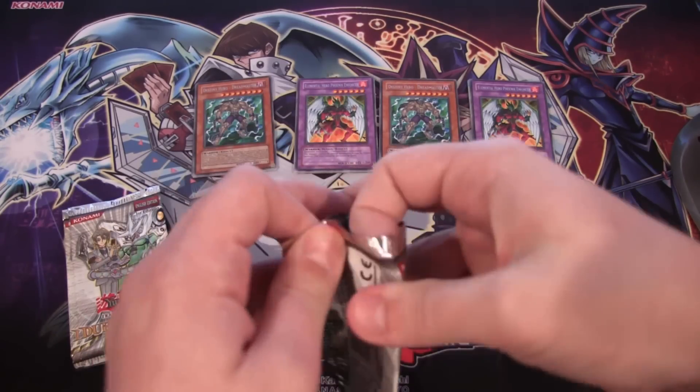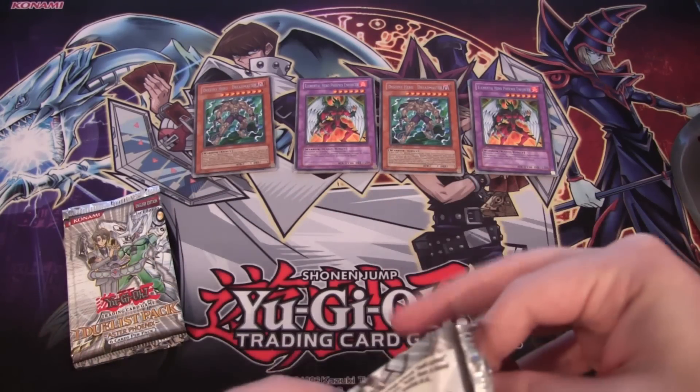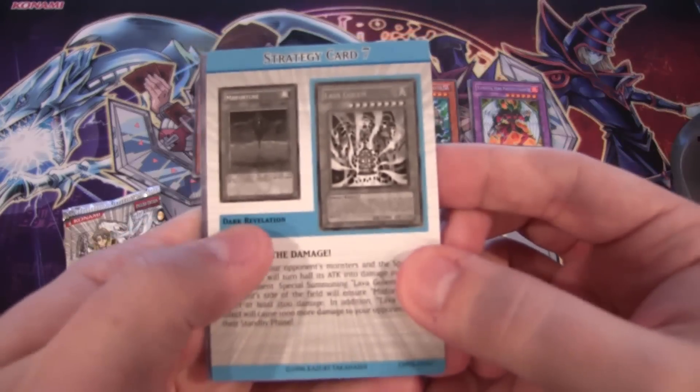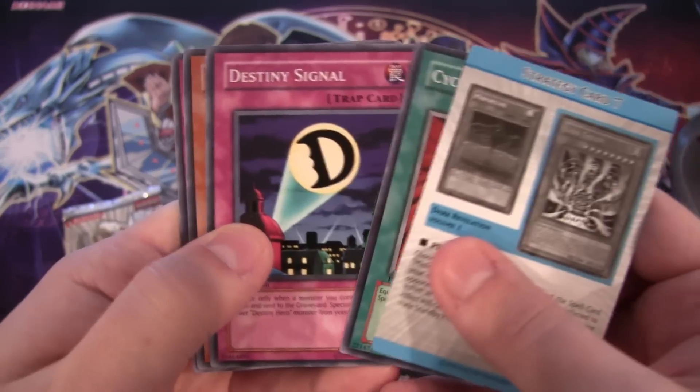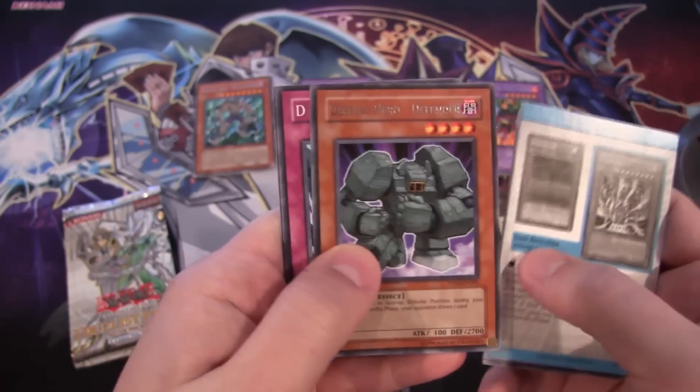Next pack — now it's time for a Phoenix Enforcer. We have a Defender this time, a little bit of a change.